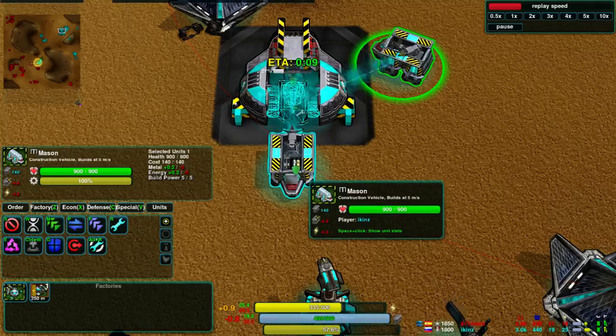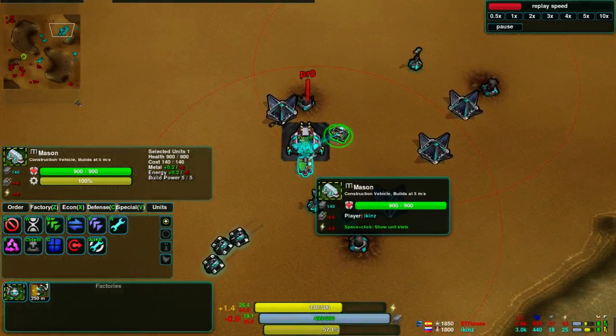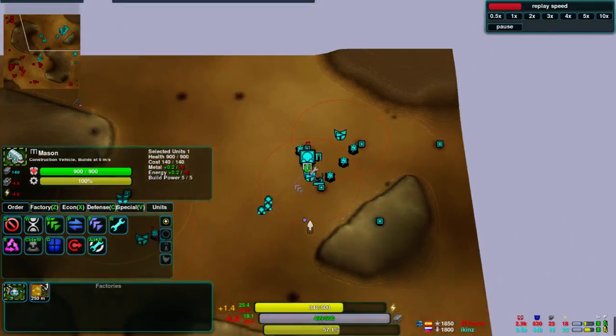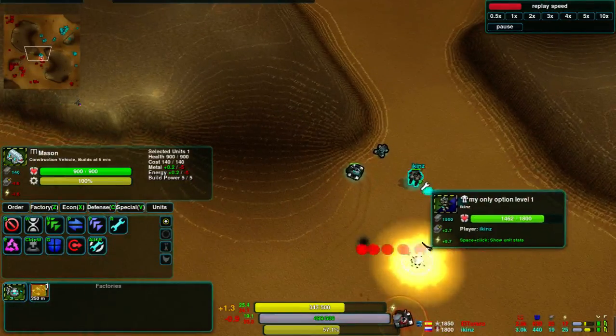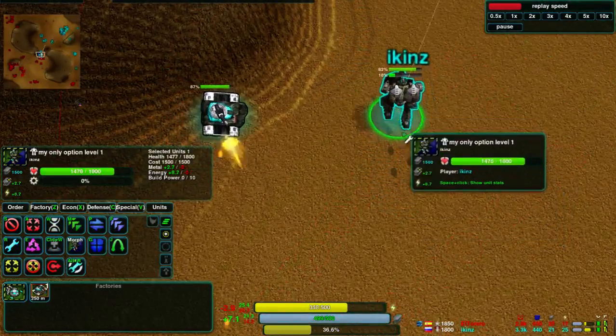Ickens has a second one doing the same thing and blocking the exit. He's got one more Ravager queued up, and another jump there — interesting work.